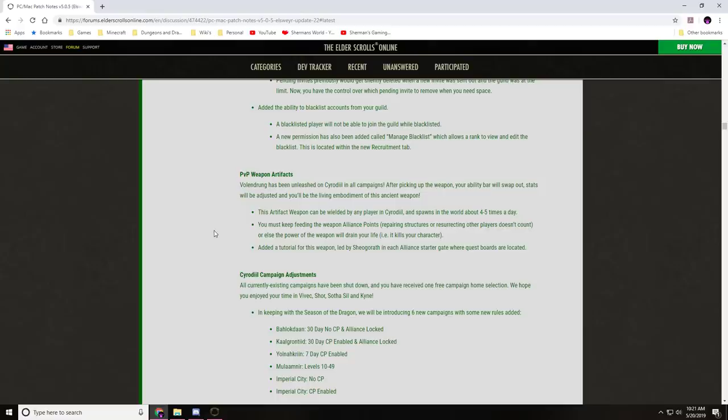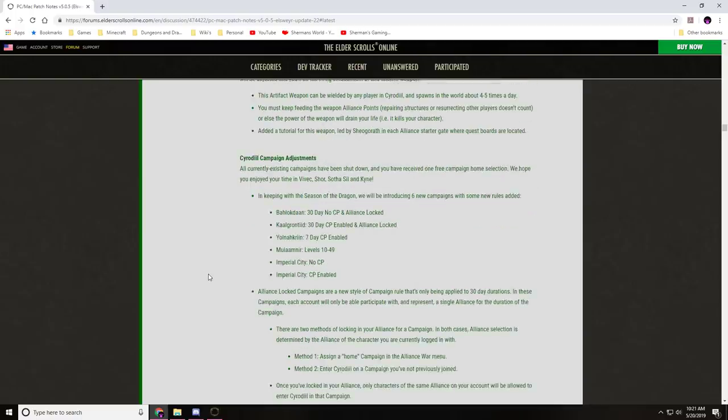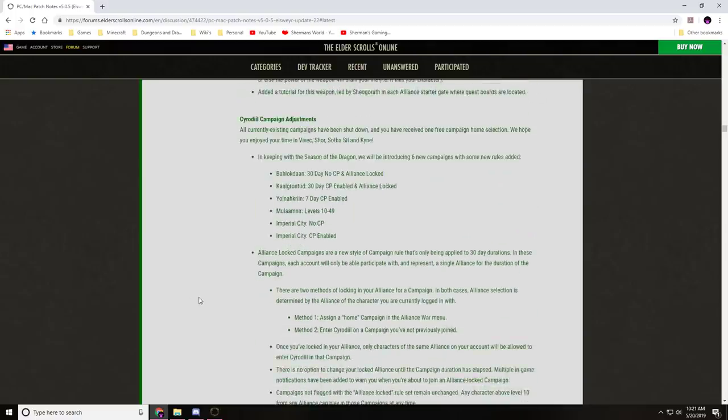There's an interesting concept to it — a tutorial for the weapon is led by Sheogorath in each alliance starter gate where quest boards are located near new Cyrodiil. Now with campaign adjustments, I can understand why people are upset, but I want to point out my perspective of what the devs are doing. A lot of people took advantage of the unlocked CP campaigns.